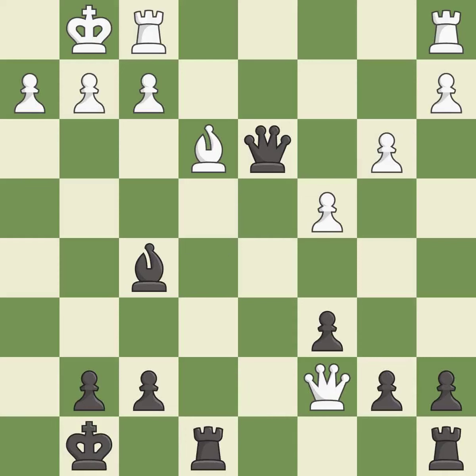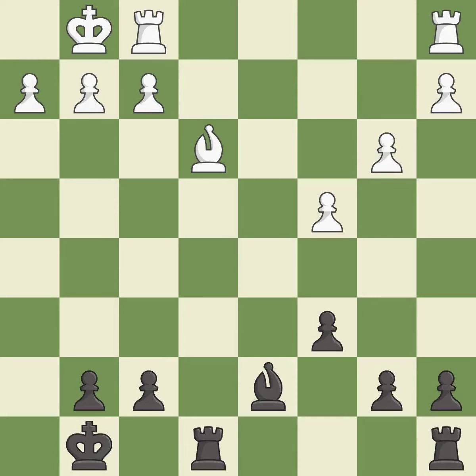This moves the queen to safety — it is excellent. This defends a pawn that was under attack and had no defenders — it is good. This is an equal trade — it is best. Recaptures — it is best. This takes an open file, a common method for activating a rook. It is best.